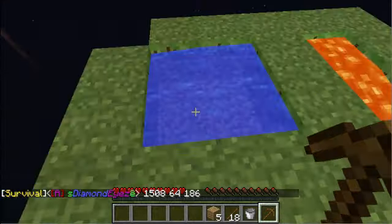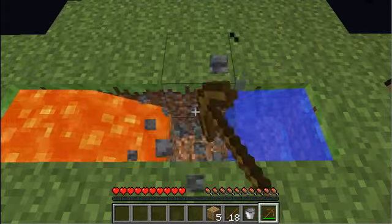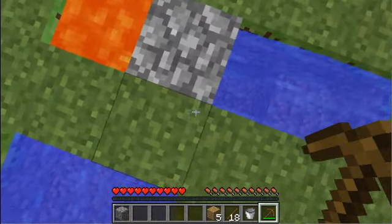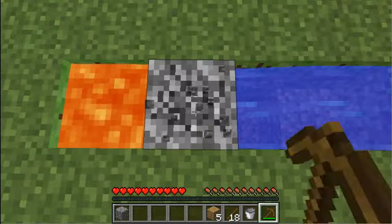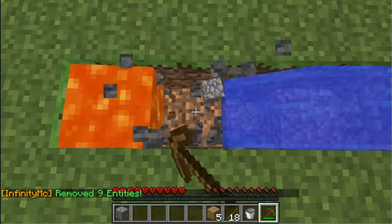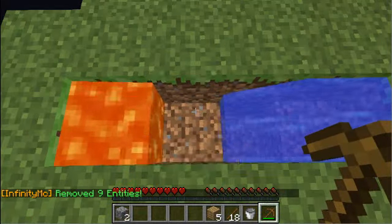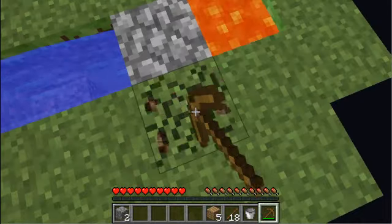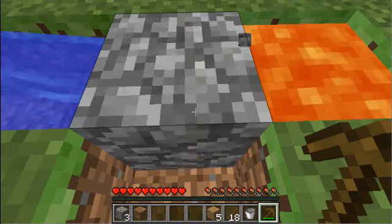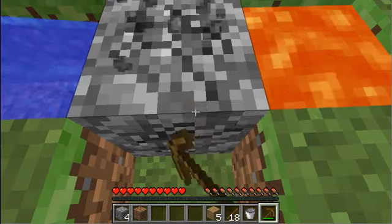So we have our infinite water supply and our cobblestone generator, which I'm going to fix right now by clicking on that block. There we go. Now as you can see, the cobblestone will regenerate itself — so I have an unlimited supply of cobblestone right now. I can just sit here all day until my pick breaks and mine this cobble, and we'll actually have to be mining a lot.